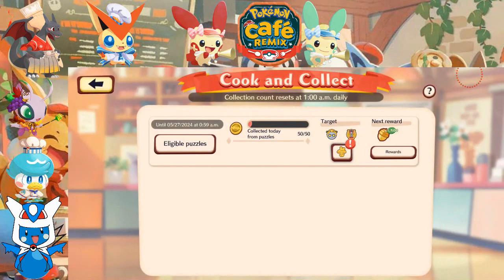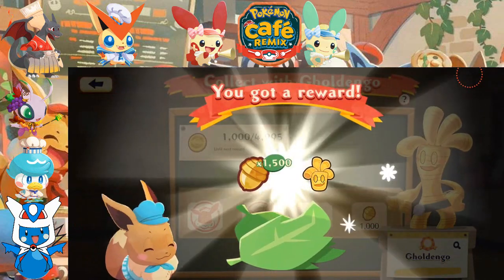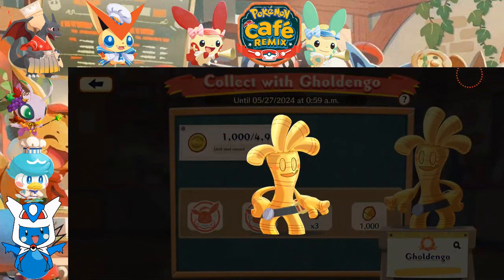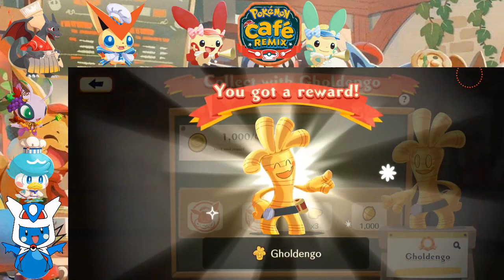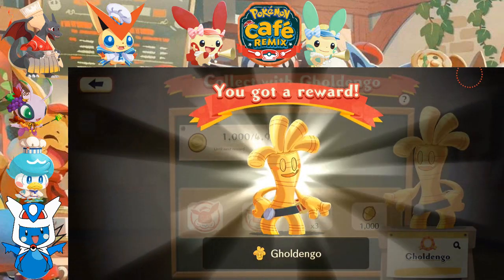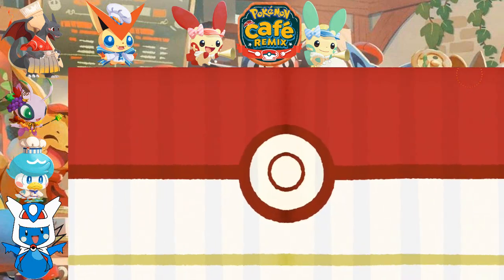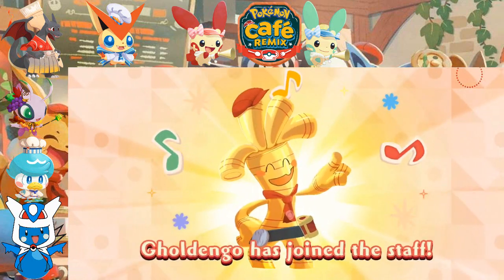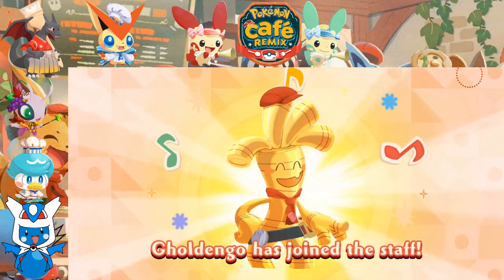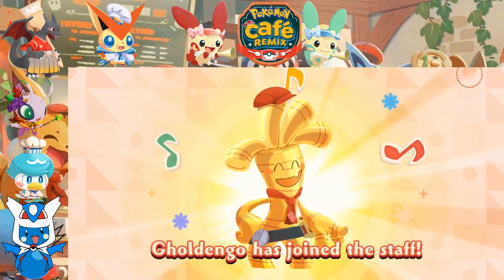Now let's go check in on Goldango. We got Goldango as a reward. We are finally picking up Goldango — Goldango has joined the staff. We finally have Goldango on our staff in this café. We did it.